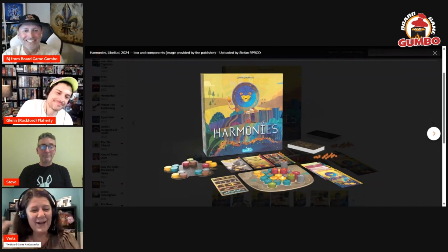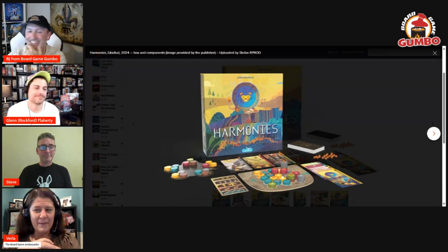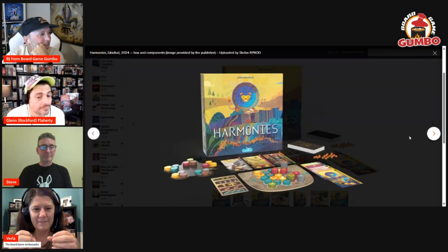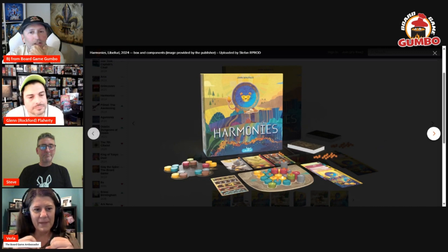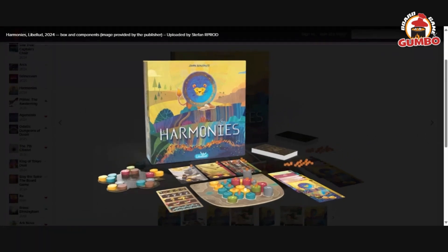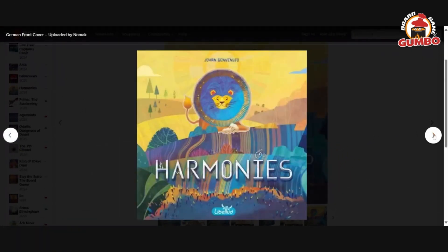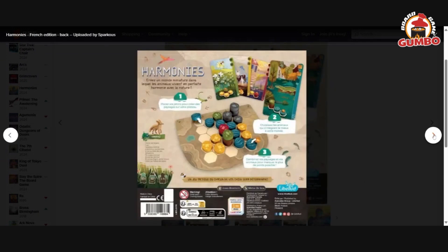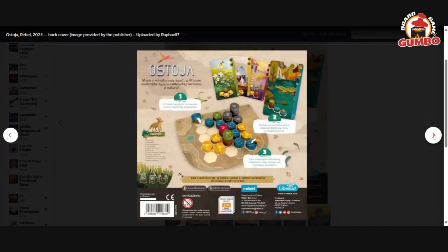I like all three of those games, and I have all three of those games and still feel like I need Harmonies on my shelf, because it's just fantastic. It's got these big, gorgeous, colorful, chunky pieces that represent water and fields and mountains and buildings and whatnot. But you've got these animal cards with super adorable, gorgeous art that have goals on them for how you're trying to lay out the little tiles. It's also kind of like Azul, because you've got this centerpiece that you're getting your pieces from.